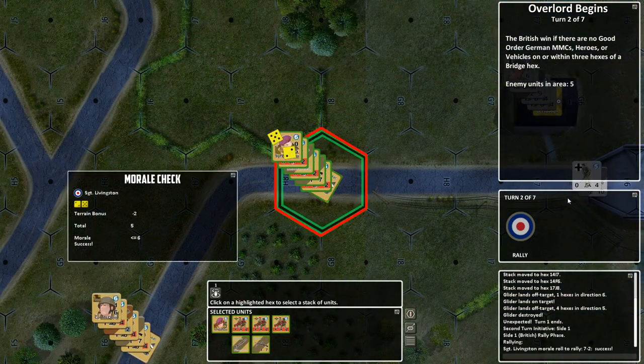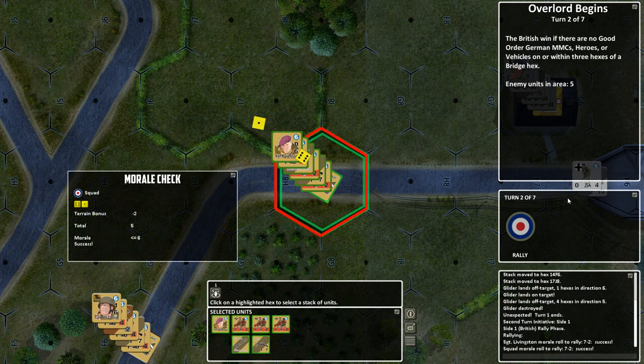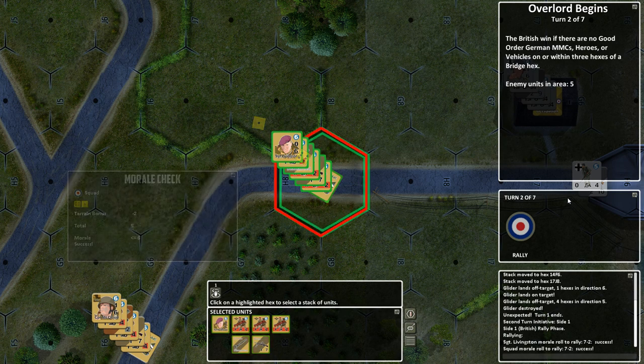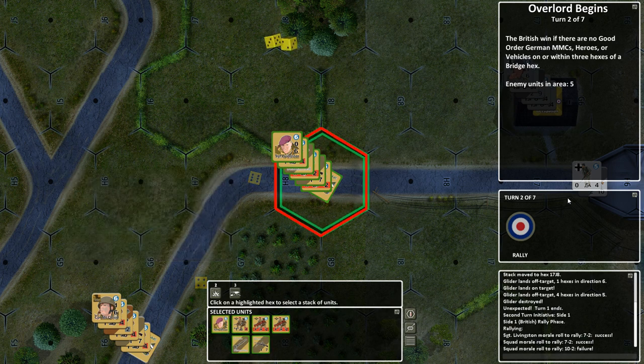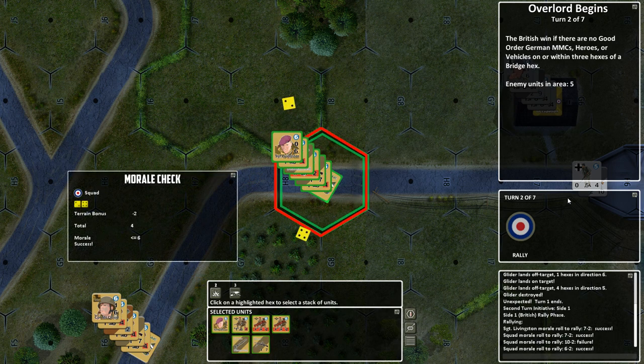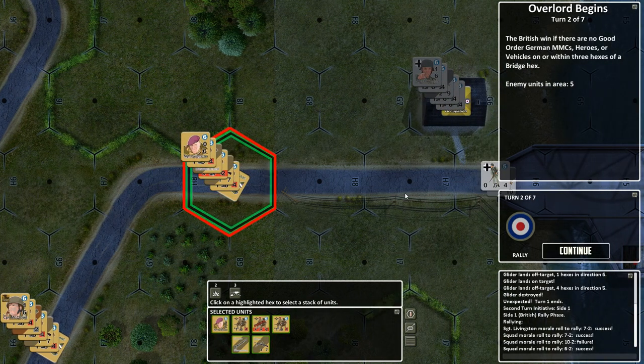The only thing left over from that glider is their support stuff and the broken glider — they're all dead. So we have to rally for the people who were off target. Hopefully we roll low; that is the goal here. So far so good — we do get a terrain bonus. That one's not good, so we have at least one failure. Three out of four ain't bad, as some might say. I was going to say as Meatloaf might say, but that would be two out of three ain't bad — getting my song titles mixed up.